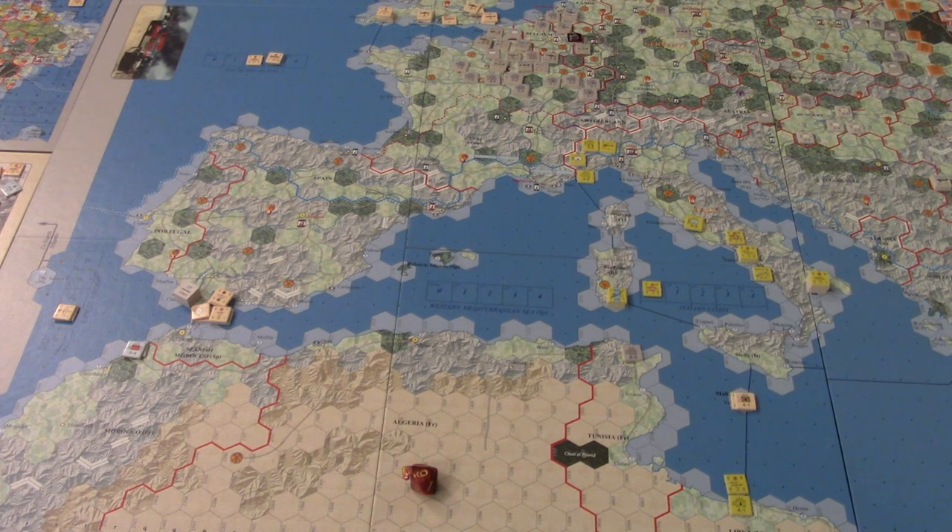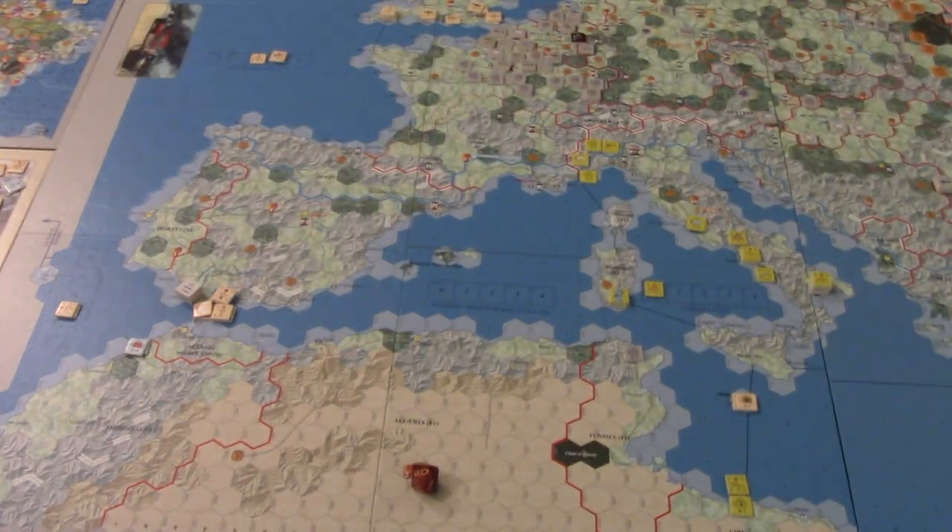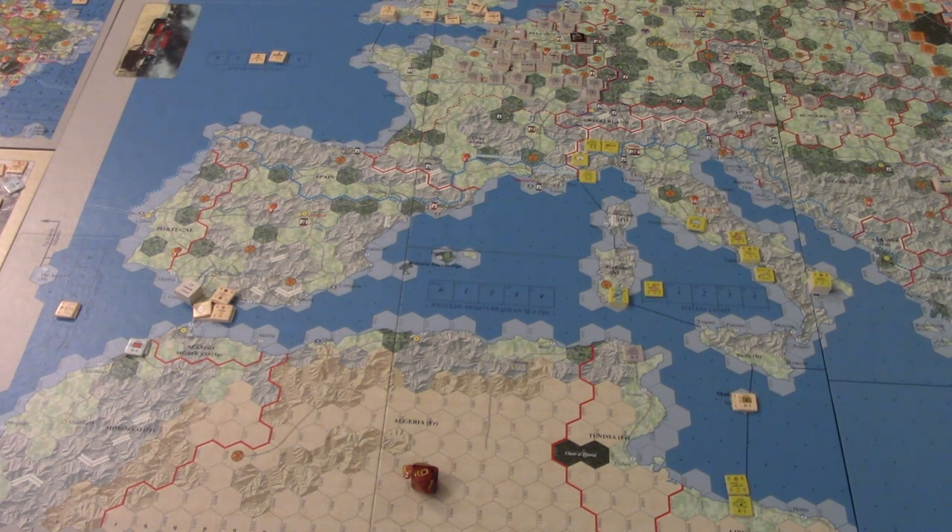It's a tough call — there's just not a whole lot more we can do at the moment. I'm going to start prepping and looking at what the Italians can do with the naval stuff, since that's first in the impulse. I'll play through until something of consequence occurs; if nothing crazy happens, I'll show the end of the impulse and what the Axis has done to get where they need to be.